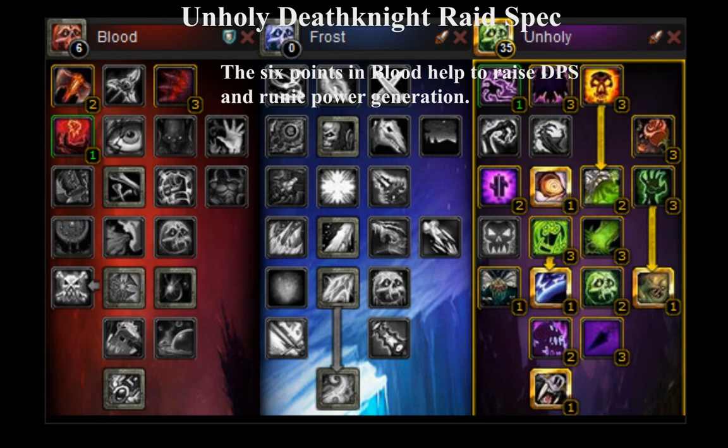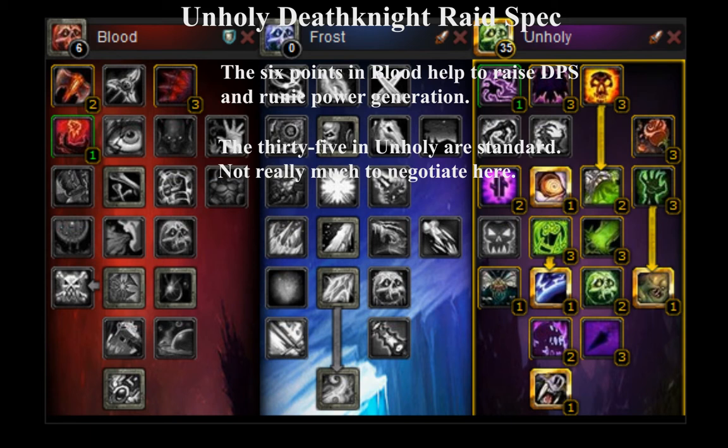This is our unholy DPS spec. The six points in blood help to raise DPS and runic power generation, while the 35 points in unholy are basically standard and not really much to negotiate. You're gonna want to pretty much stick to what's shown here, and I will also be putting a link to this build in the description.